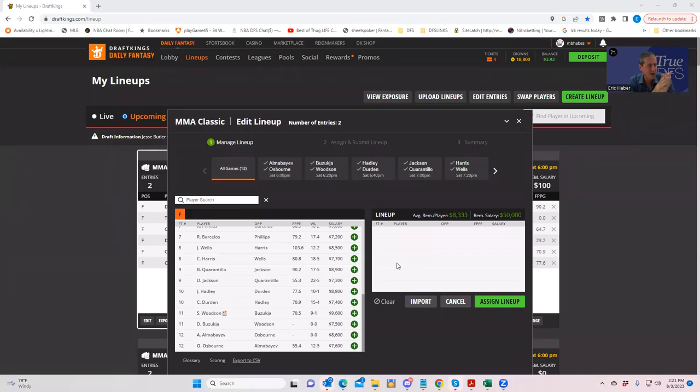Hey everybody, this is Sheets, and I'm going to be going over this weekend's UFC card from a DFS perspective. We did okay as far as our DFS results last week. We did a lot better wagering, but that's for a different breakdown. This week is a very instructive week with respect to analyzing how to play DFS for MMA. If there was one slate where I could teach a beginner how to play DFS with respect to MMA, this would be the one — it's a very straightforward type of card.